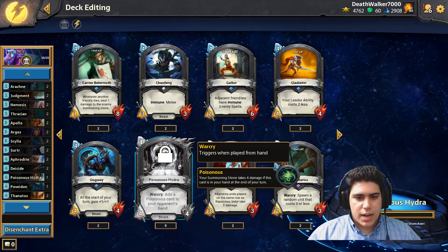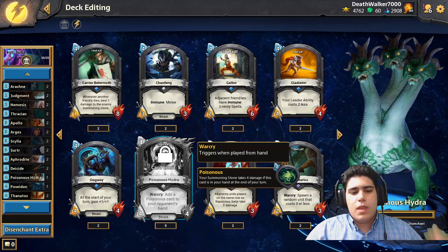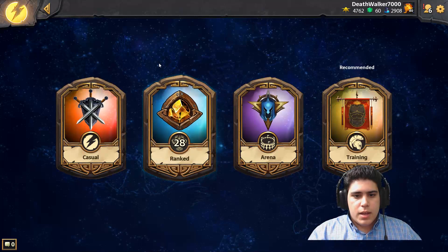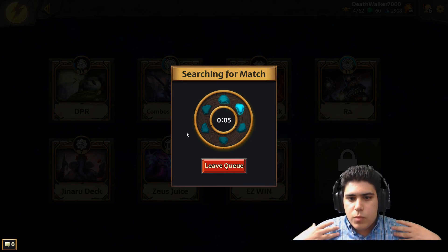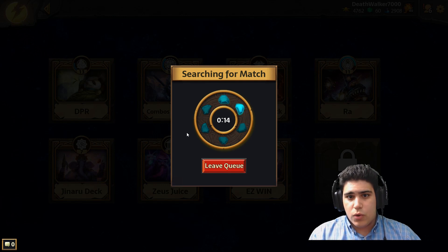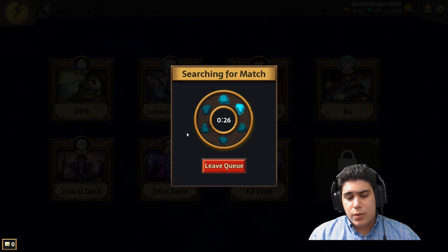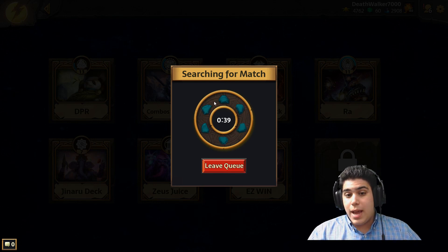The last card is Poisonous Hydra - if your opponent goes for a board wipe or something like that, they'll still take damage. With Annihilation being nerfed and Blight being nerfed, AoE removal will be less effective, which means aggro decks will be better. This deck is already really powerful in this meta and will be even more so. Remember the best card in your deck is Apollo - I once had Apollo attack for 12 on turn 6, which is huge.